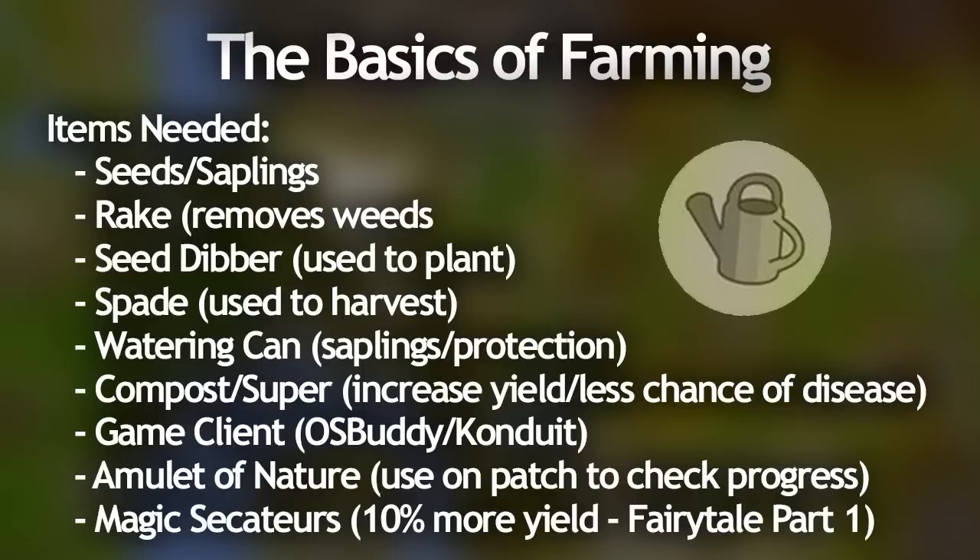You'll have to go back to that plant and water it again for the next growth cycle to prevent disease. Compost is really important at low levels and also at high levels if you're farming herbs. Essentially compost lowers the chance of a crop becoming diseased and it also increases the yield of a crop. Super compost does the same as compost but it's way more effective. At low levels, if you're farming allotments, your XP really depends on how many things you harvest. So if you take a super compost, you'll get like double the experience out of each patch. Super compost and compost can be bought directly from the grand exchange, so if you're not an iron man, definitely get them no matter what.